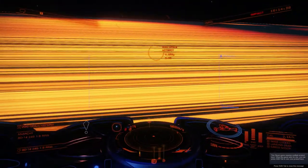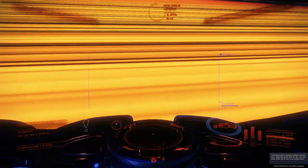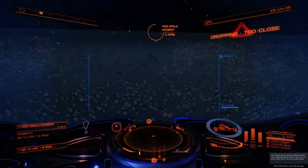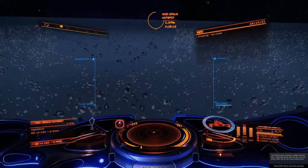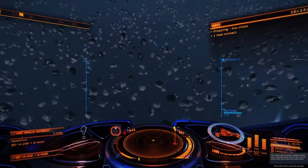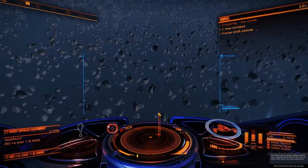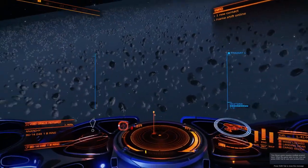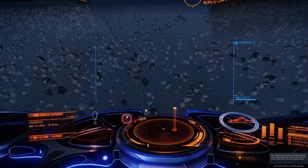We drop in — or crash in, it's up to you, minor damage if you crash in. Now, it's not a bug as such, but you will always get a pirate scan you when you drop in. When you're only on those bits they're going to leave you alone.